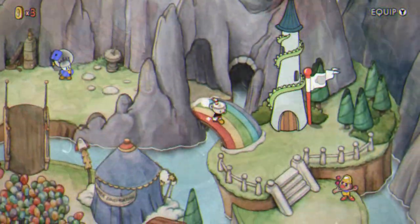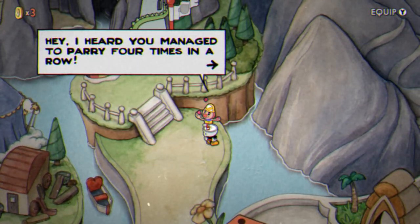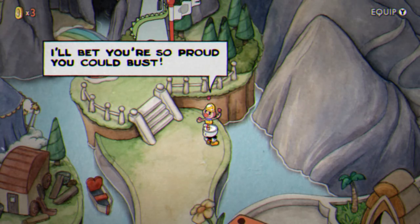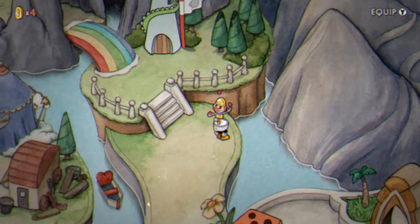You get another coin by talking to this juggling guy up by the Dragon's Tower. Initially he talks about what kind of an achievement it would be if you could get 4 consecutive parries — that is, you parry 4 times in a row without touching the ground. Once you've done that in any level you can come back and talk to him and he'll give you a coin.